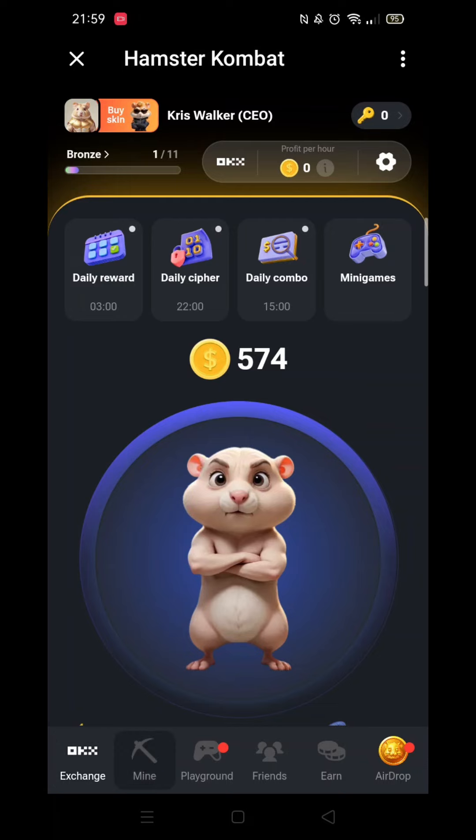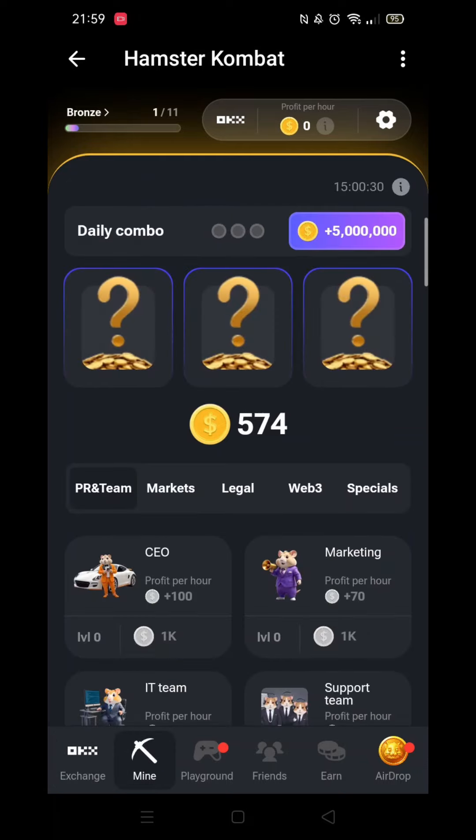The first thing you need to do is click on the third option above your hamster. It's called Daily Combo.